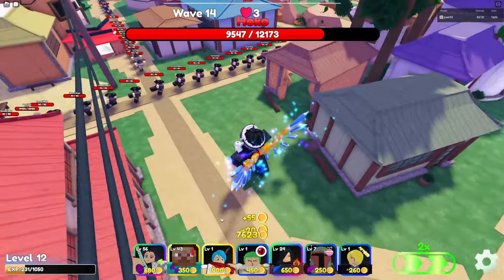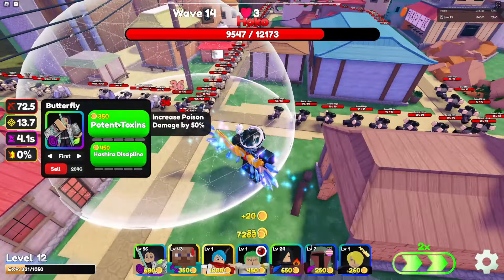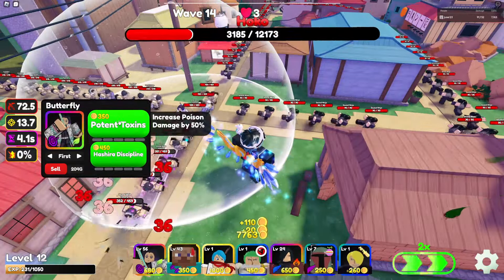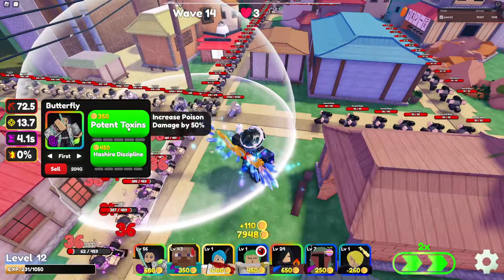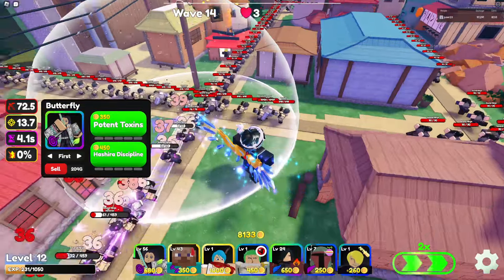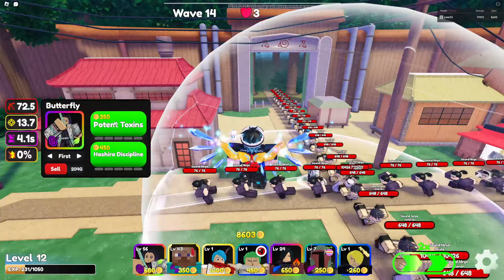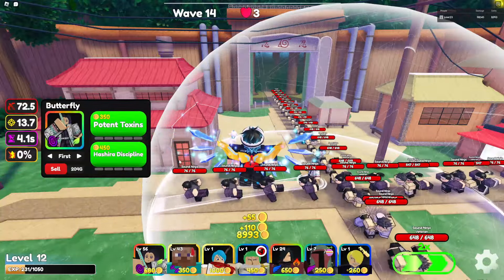This way she hits multiple enemies, but basically she stops her attack at her destination, and everyone that is in between her and her destination is also getting hit. In this game we have two upgrade paths, and I'm first gonna cover the top path.